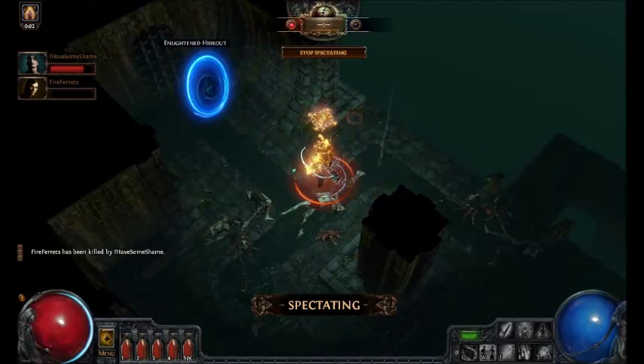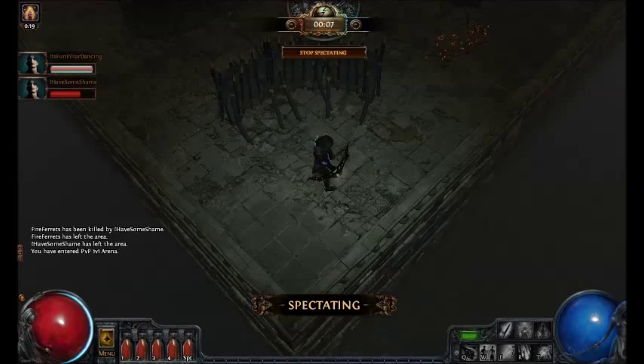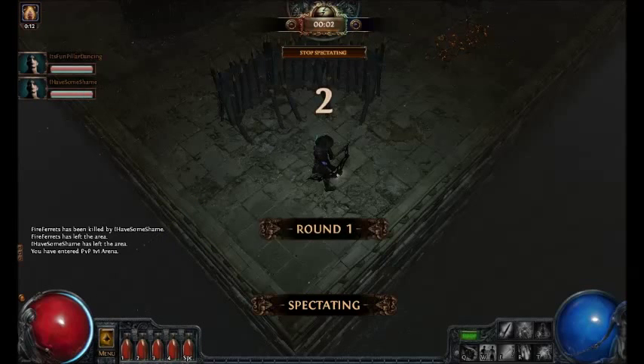Holy crap — that's the power of facebreaker cyclone for you, ladies and gentlemen. It's fun pillar dancing — this looks like a pillar build, Pillar of the Caged God. Kind of odd to use as a shadow.